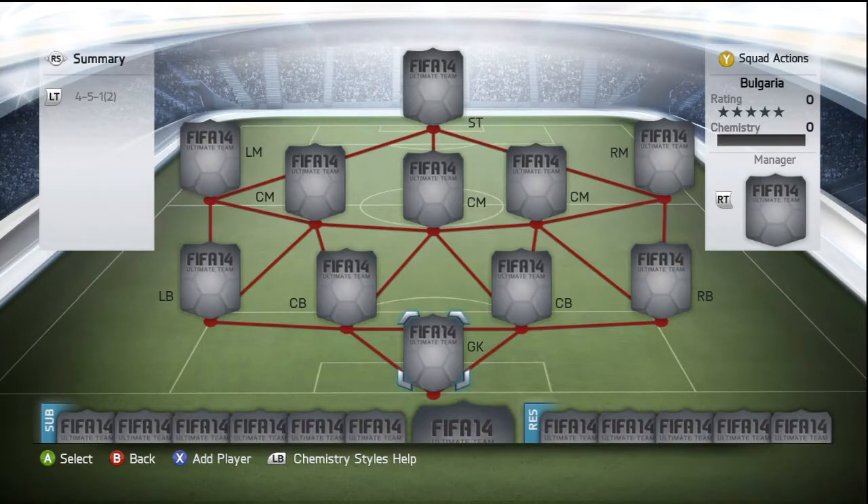What is up guys, The Premium Rat here and welcome back to Episode 2 of Neglected Nations — the series that is voted for by you. You guys get to choose the next squad I build. At the end of the last episode I asked whether you'd want me to build a Bulgarian side or a Bosnian side, and as you can see by the title of the video, Bulgaria was the one that got the most votes.